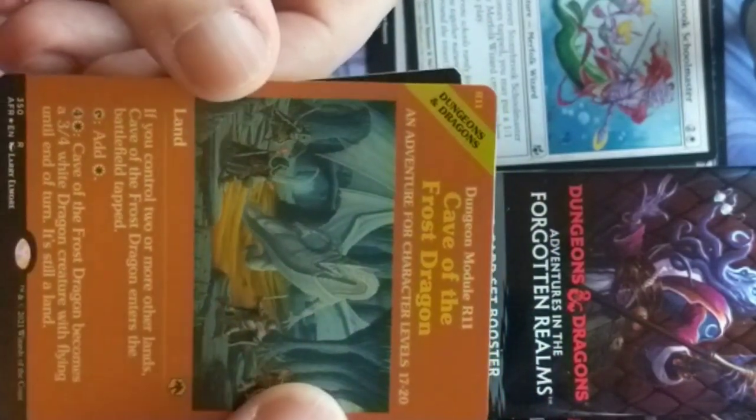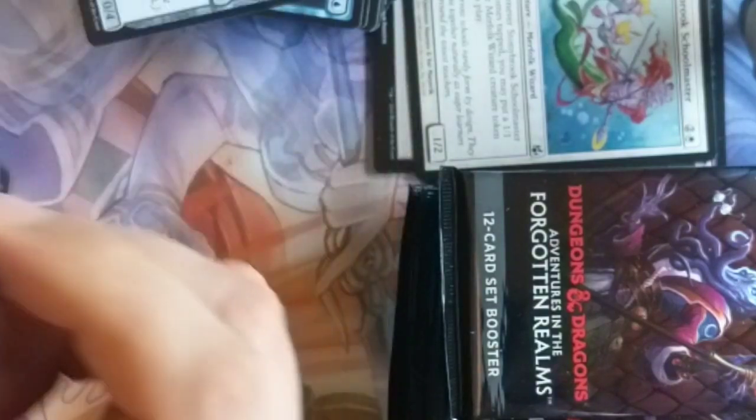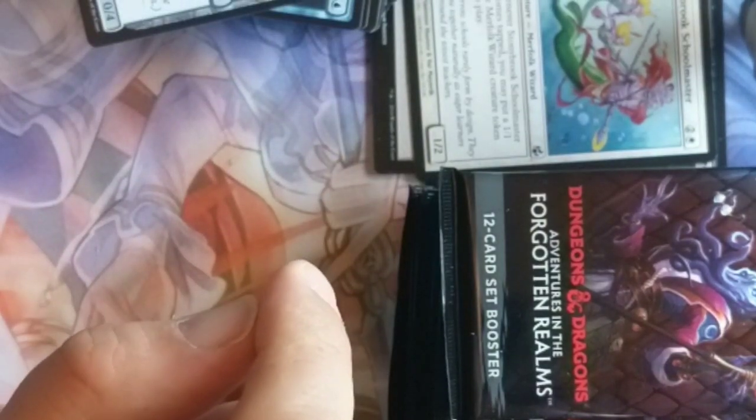Cave of the Frost Dragon — sorry, I keep saying Giant. Very awesome. Best set to date — we got ourselves a Drider. It's going to be a creature stat card.